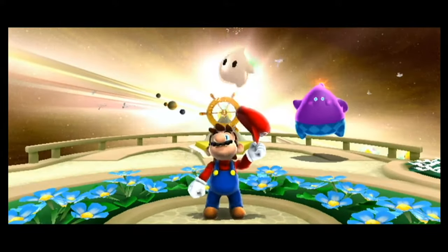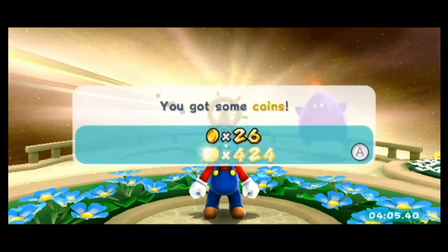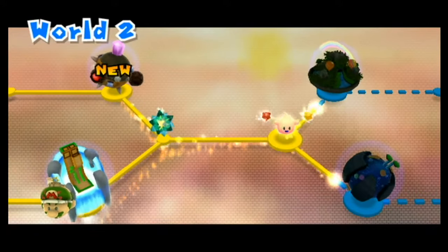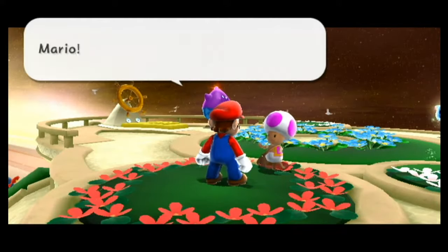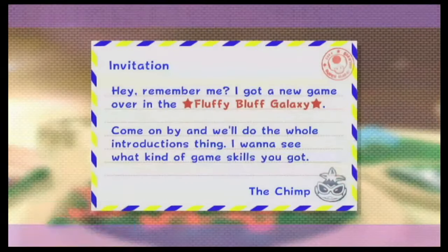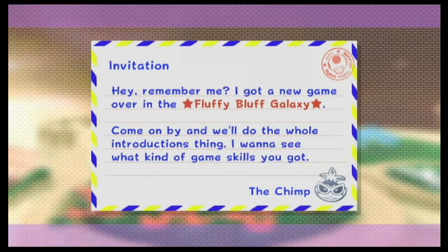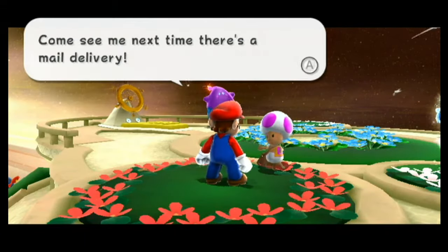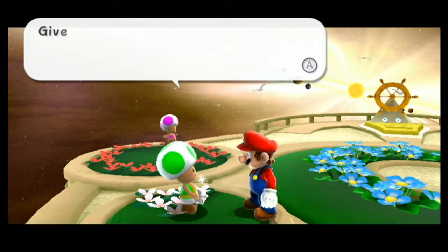Now we're headed back into that level to get that hidden Power Star, after it shows us that we've actually unlocked two more galaxies plus a Hungry Luma. Purple Toad's got a letter. There's a Chimp challenge in the Fluffy Bluff Galaxy — he wants to see what kind of game skills you've got. This is our first Chimp challenge. I'm probably not going to enjoy this very much, but I'll take care of that right after this hidden star.